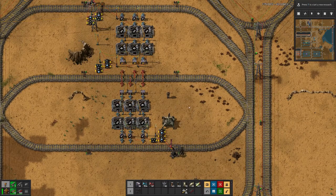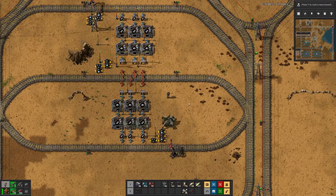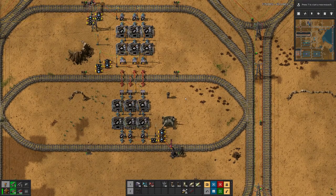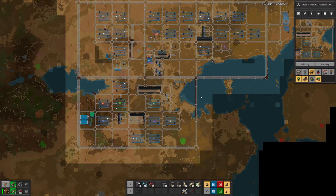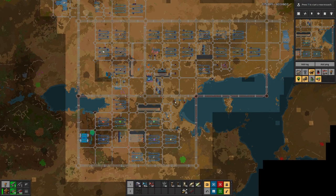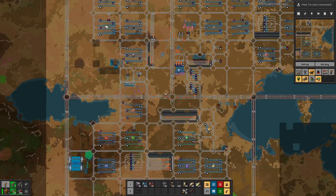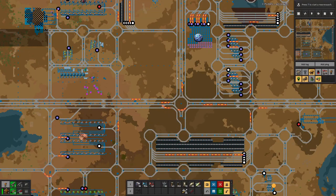Hello everyone, my name is Hotzosti and welcome back to Beltless Factory where we have loads of rails. In the last episode we managed to put in quite a bit of additional rails, and in the meantime I also managed to complete this line down here. If you remember, we still had some copper smelting there.